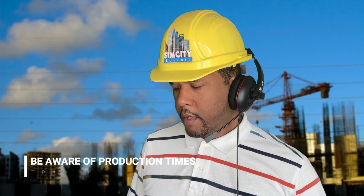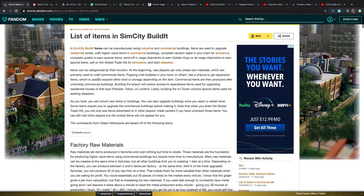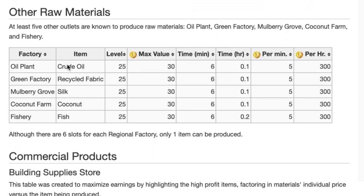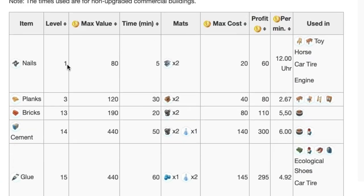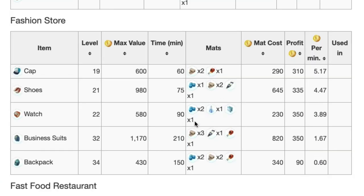That leads me into tip four, which I kind of already told you: take production time into consideration. Use this chart — I put the link in the description below. This is a very good resource that breaks down the time going into all these items, from the raw material in the factories to whatever material you may have to make in the building store, hardware store, or farmer's market, then move it up to the fast food restaurant or fashion store. All that time gives you the total time, so pay attention to that.